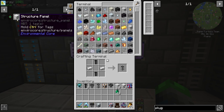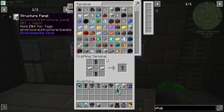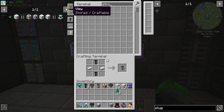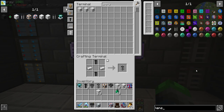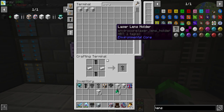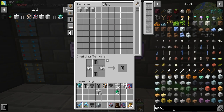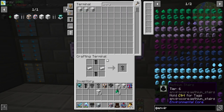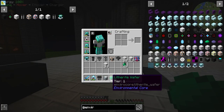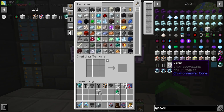We also need 18 structure panels. Let's check out the lenses. I'm not sure what a wafer does — I don't know. We have the lens here but for some reason I can't craft it.